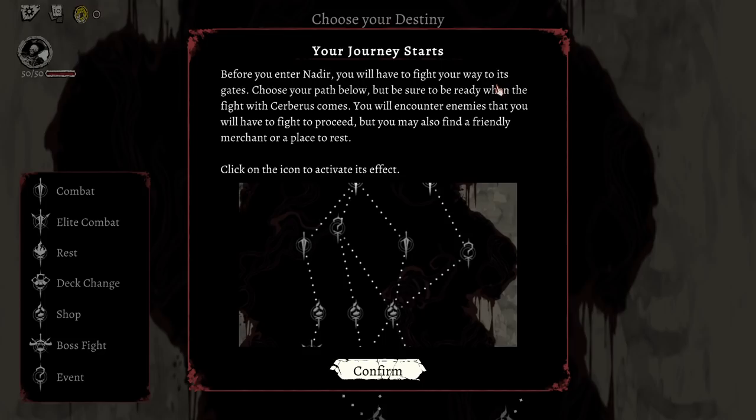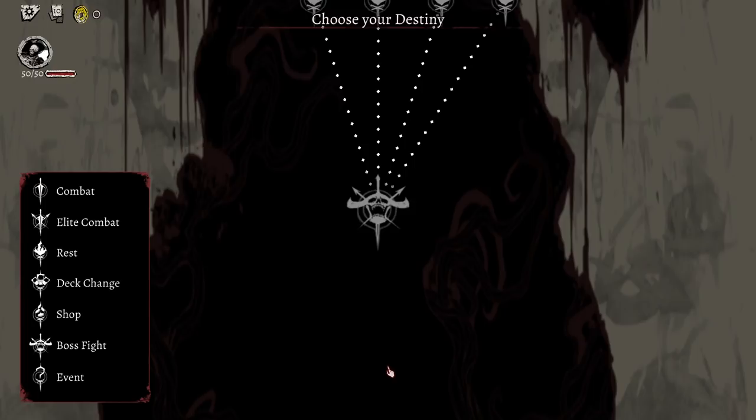Before you enter Nadir, you'll have to fight your way through its gates. Choose your path below, but be sure to be ready when the fight with Cerberus comes. You will encounter enemies that you will have to fight to proceed, but you may also find a friendly merchant or a place to rest.